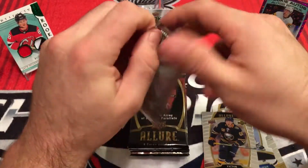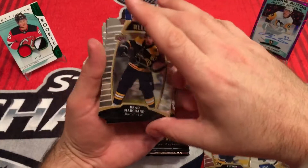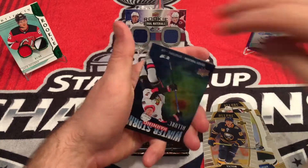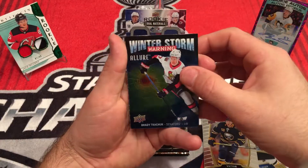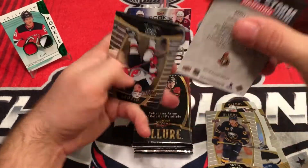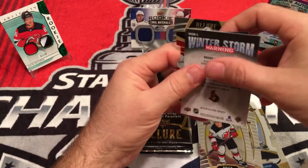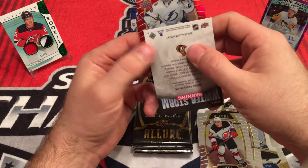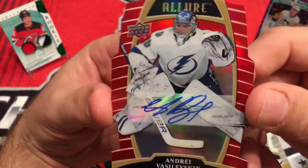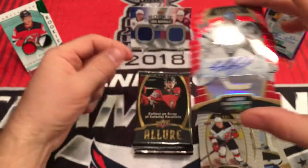Next pack. Brad Marchand. Mitch Marner. Winter Storm Warning, Brady Kachuk. And I saw the auto — everybody else probably saw it too, but I'll pretend we didn't. Nikita Gusev. Alexander Barkov. And for our auto, we have a Stanley Cup Winner — Andrei Vasilevsky, Red Rainbow. Not too bad at all. I like it.